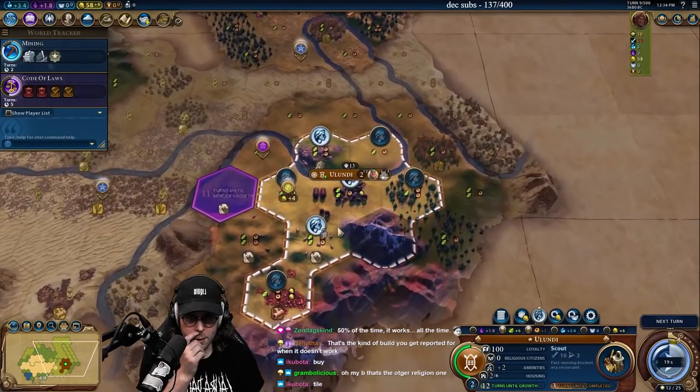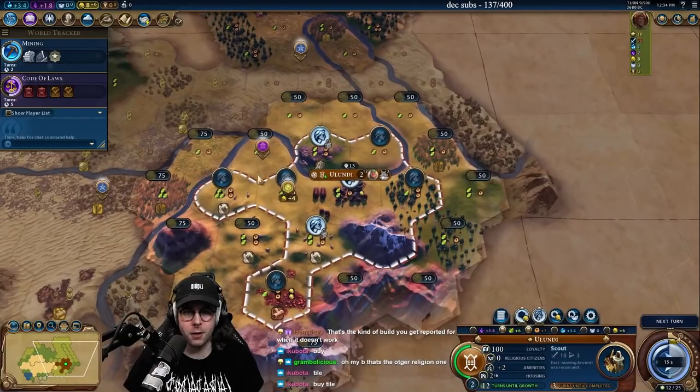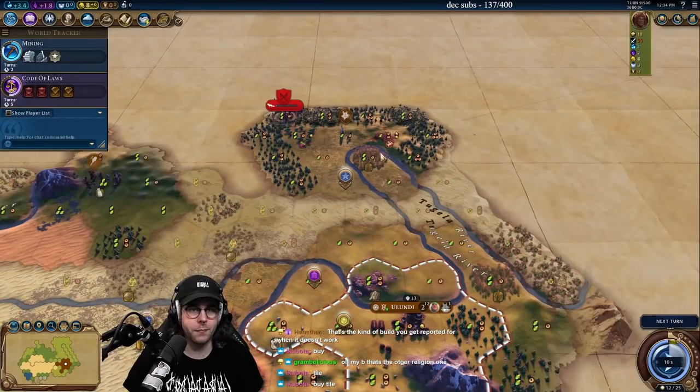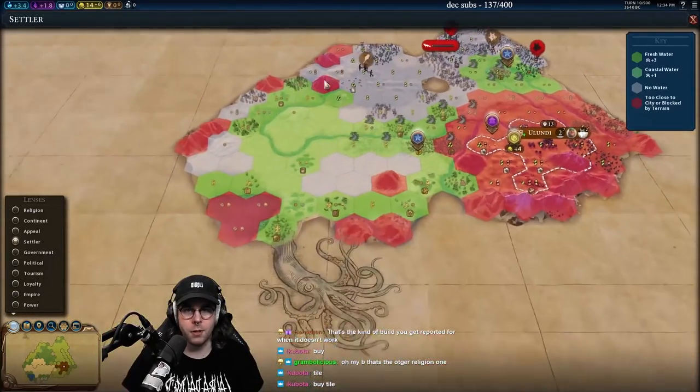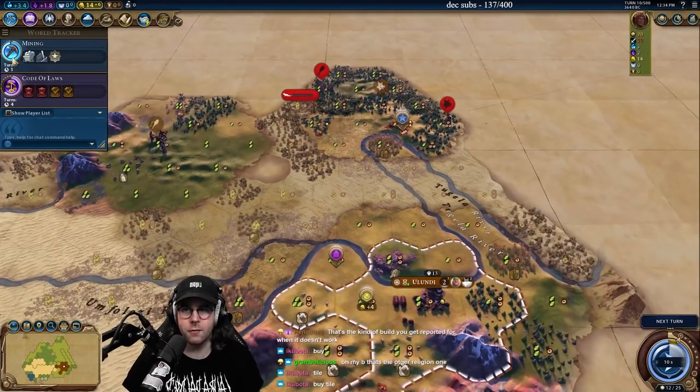I'm going to go double scout and buy this tile right here. I think this is a little bit more important. We'll get that second scout out. There's already someone right there — I hope that's a city state, because then we get to zoom.